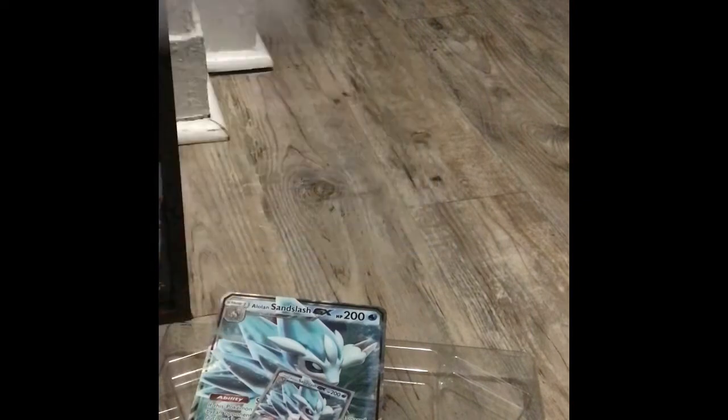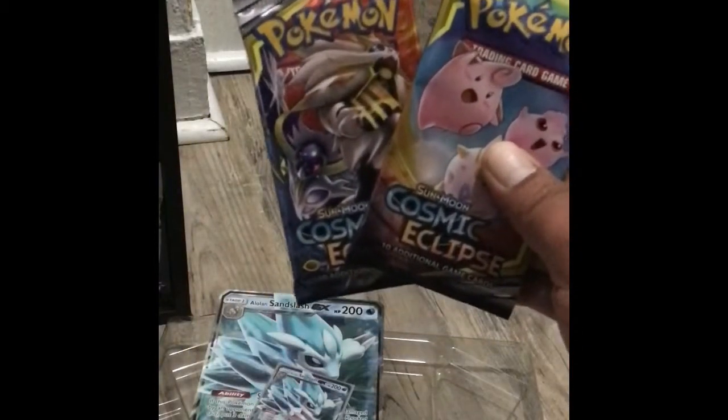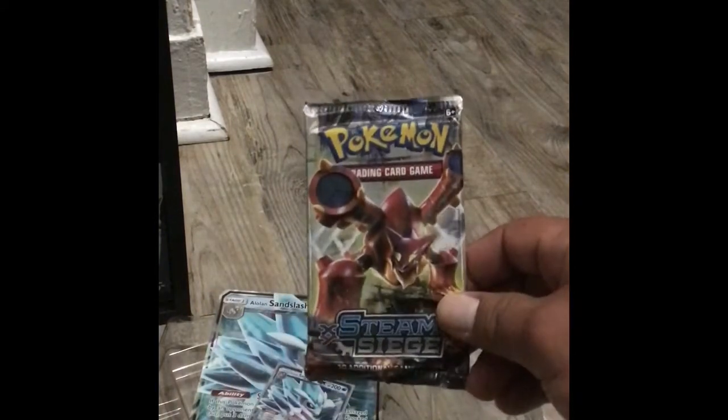The box brings one Unified Minds, one Steam Siege, and two Cosmic Eclipse packs. We're gonna start with the Steam Siege pack opening.